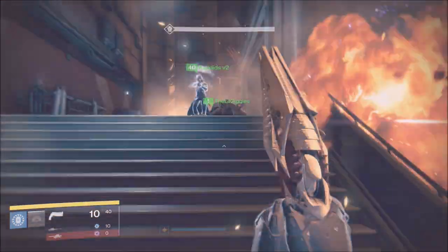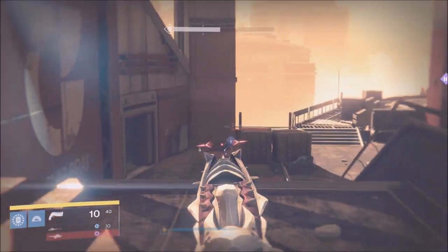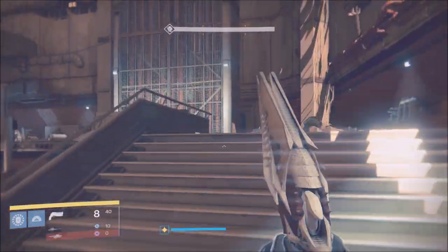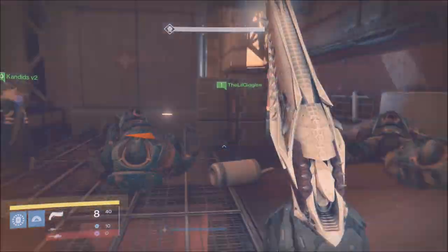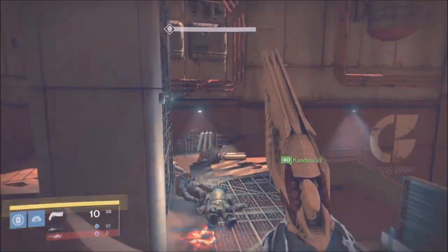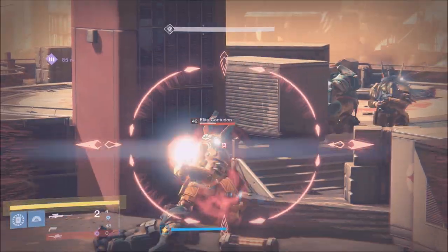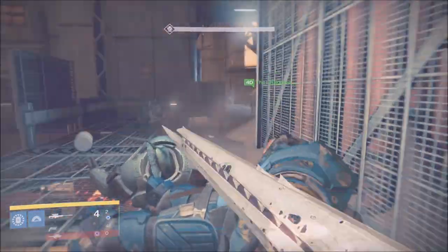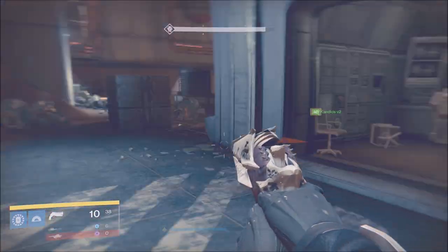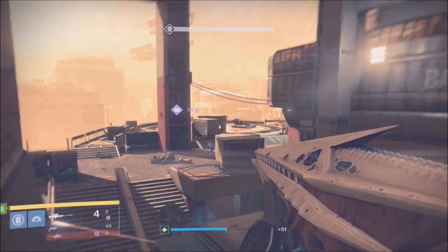For the hard mode raid, given that my team and I are going to try to be world's first, we definitely want the best weapons. Definitely recommend having those weapons. And if you get 310 weapons or armor, keep in mind you can infuse them with your legendary gear to get it to 310 light. Grind, my friends — Three of Coins is prime use. Go watch my Three of Coins video and farm those exotics. I have the best farm location where you can get double exotic drops — I'll put that link in the description.